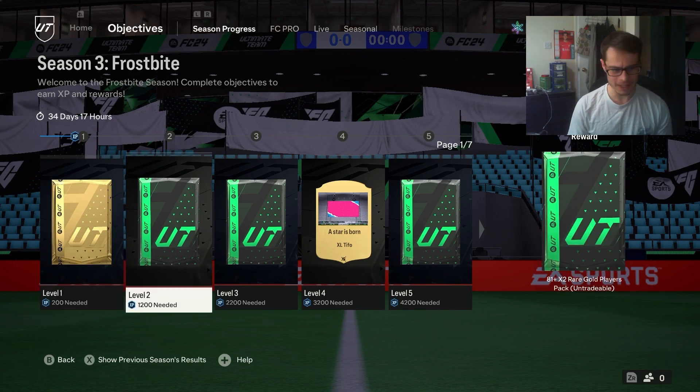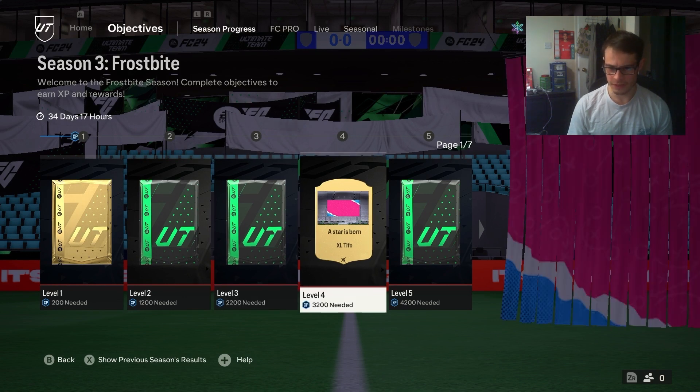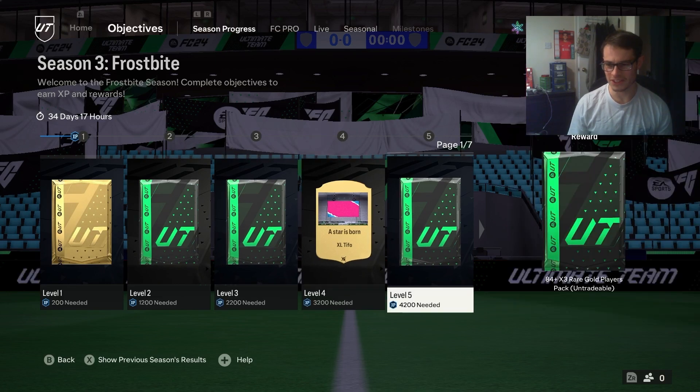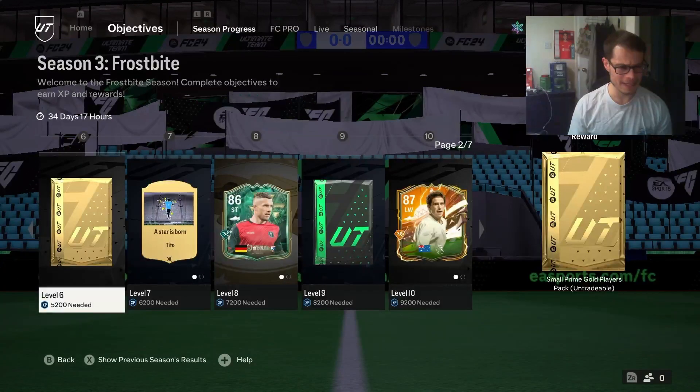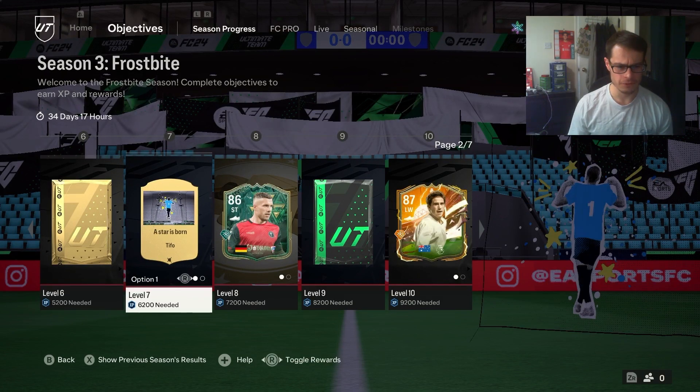Level 1 is a gold players pack, not too bad. Level 2 is 81 times 2. Then 82 plus times 2. Do any of you guys actually use these Tifo things? I feel like they're just there to fill a little bit of space. Level 5 we have 84 plus times 3, which might come in handy. Then we have a small prime gold players pack.